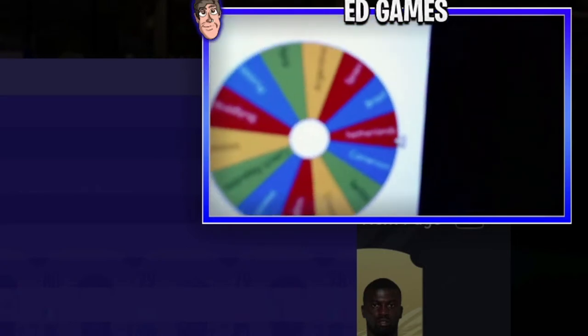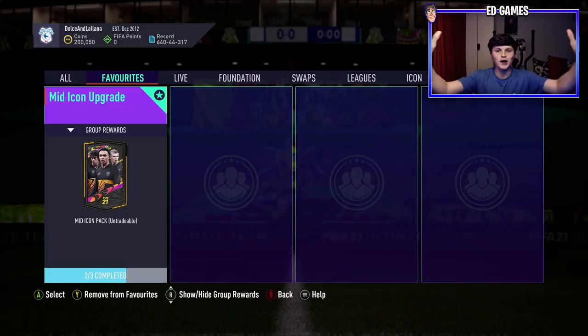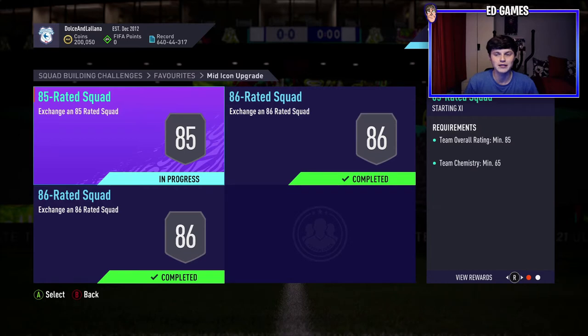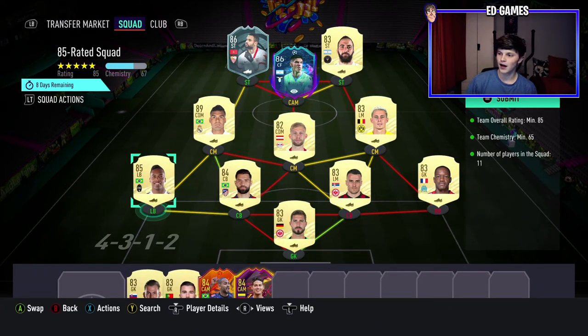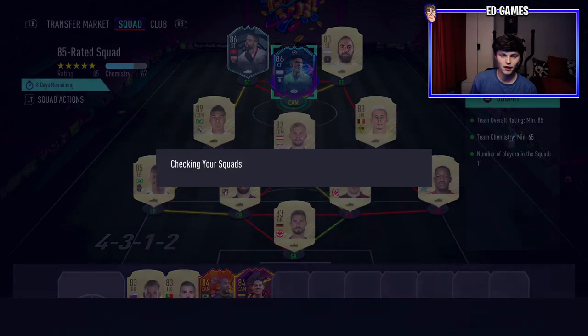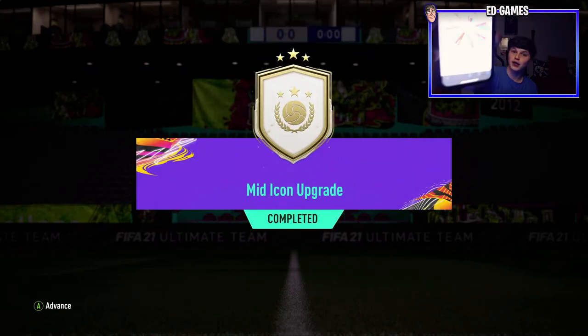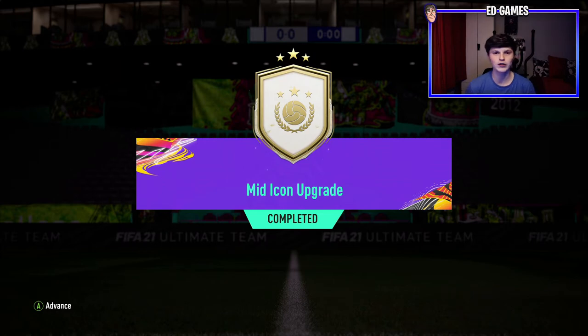Welcome to what could be a massive video. On screen you can see the MID icon SBC — the nerves are coming in. We're about to open this but in a different style. First, let's get the last squad submitted. We're putting in about 150k worth of tradable players to get the MID icon upgrade. I've got a wheel spinner with 30 nations of all the icon nations — we're going to roulette this.